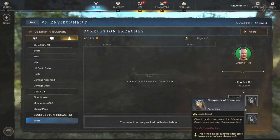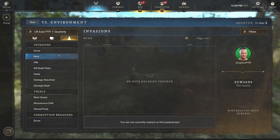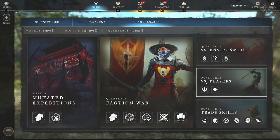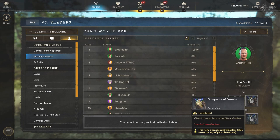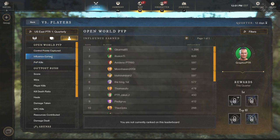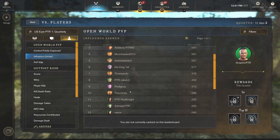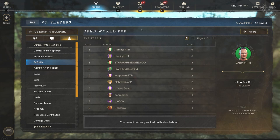In the next update we also have corrupted breaches — there's going to be a score-based leaderboard for those as well, with skins and titles. It's cool to see these skins across many different leaderboards. For open world PVP, you can see control points captured and influence earned, so the top 10 would get a chance at that skin — expect more PVP missions being run by players.